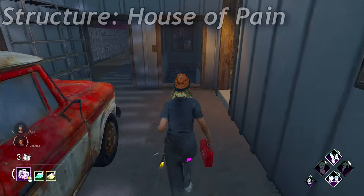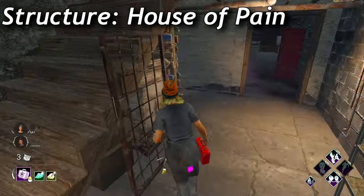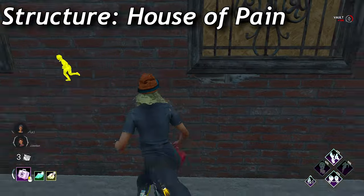The House of Pain is a structure that spawns on Haddonfield and every single bad end variant. Getting distance is not hard at all for survivor on this structure, but what you really want to do is identify where the windows are on the top floor before really going into the basement. That's where you can get the best value out of this structure.